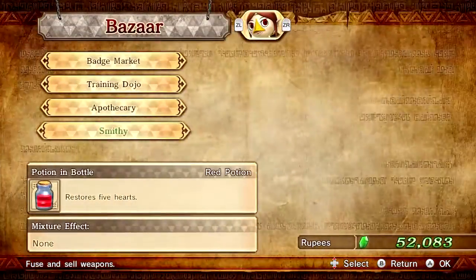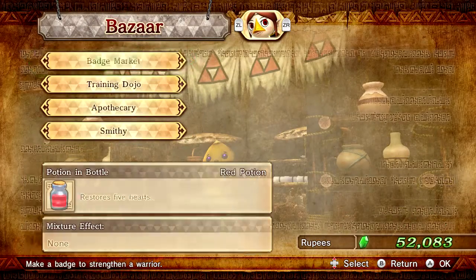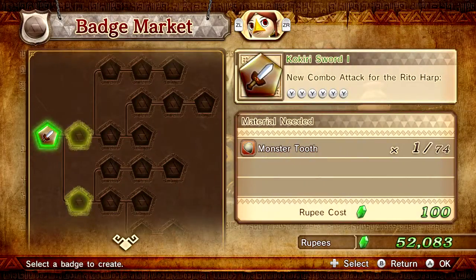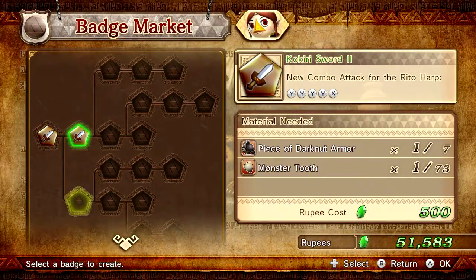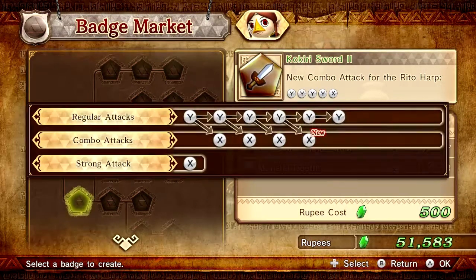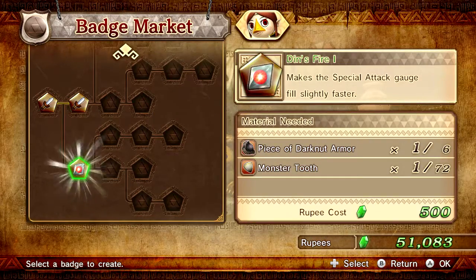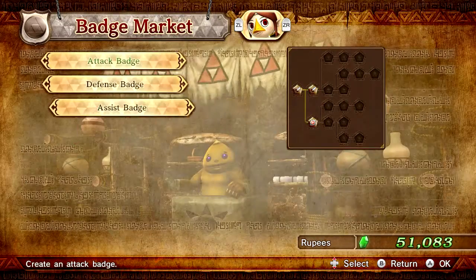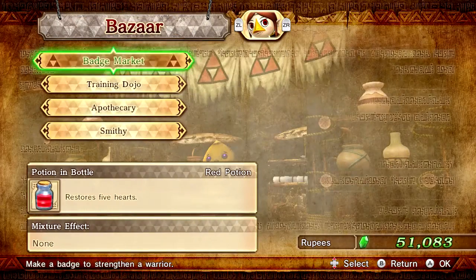Should I look at medley stuff? Yeah, I should probably do this stuff too, because I've got the stuff for it. Crook Resort 2. And then Din's Fire - special attack. I like that. So let's check her defense badges - nothing. Assist badges - no. She's all good.